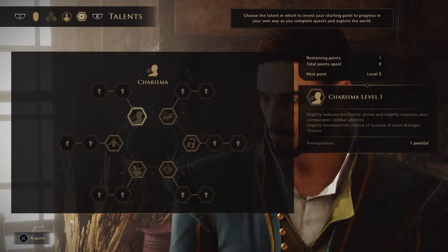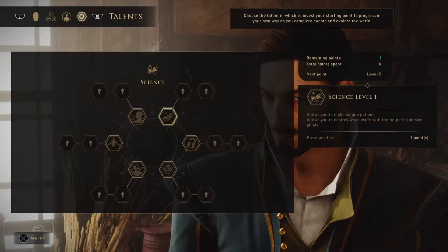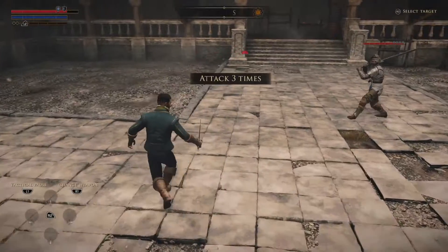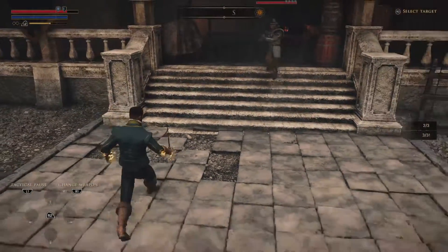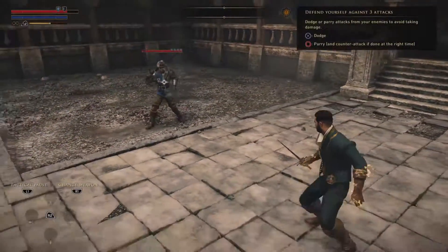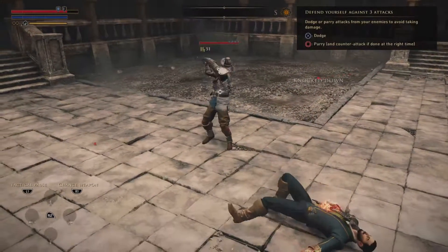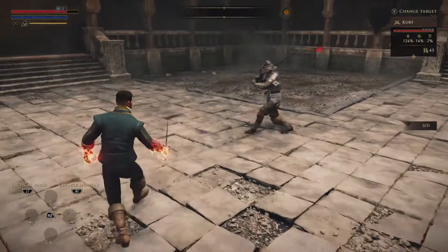The general gist of it is you're colonizing a new island and looking for a cure for a mysterious disease that plagues your people. Along the way you meet a lot of people and build up your team, which generally is just allies fighting along with you. The way the combat works — which I actually enjoy — is you can play it as an action RPG, or you can do this in-between mix where it's kind of like a turn-based RPG but it's not. You can tactically pause the game and then select which action you want to do — if you want to set a trap, shoot your gun, do an attack, take a potion, things like that.